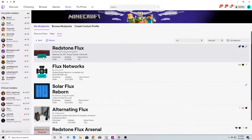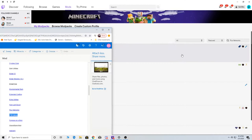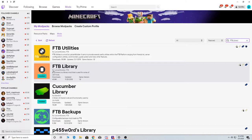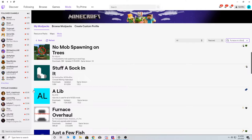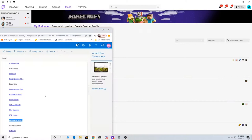Then we're going to have Fluid Networks — that's another good one. And then we need FTB Library, which is already installed. There are two of them — a crafting one, and then there's a Furnace on a Stick, which is a nice mod to have as well.